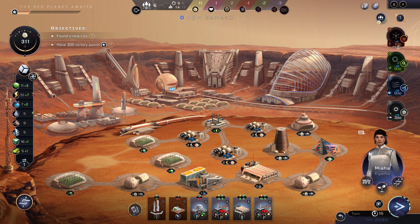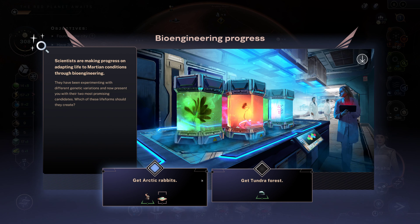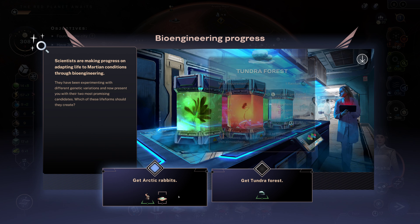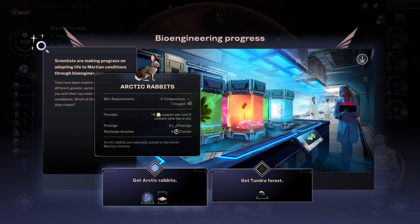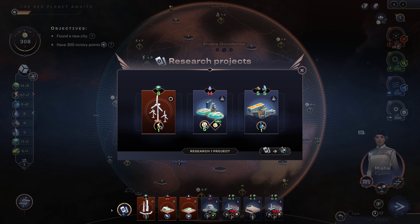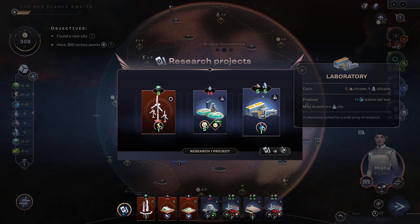We get to pick another one — tundra forests are pretty easy to get so that would be an all right choice. Arctic rabbits are probably the easiest animal to get, so that's the easiest animal to spread if you're going to be spreading animals. For what I pick here, I'm going to go ahead and pick the laboratory.